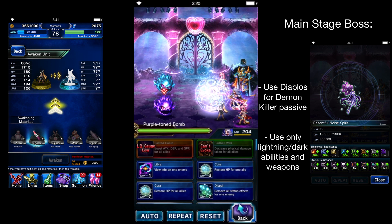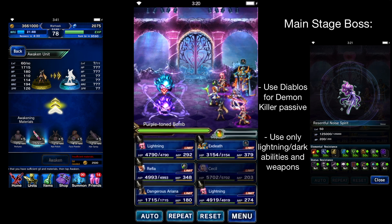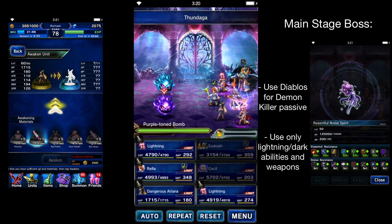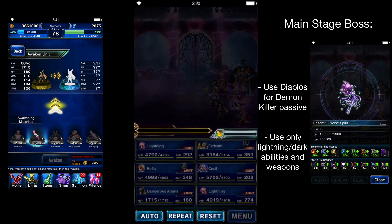For the little bombs, we'll go ahead and use Libra. Honestly you can just do Thunder on all of these, or Thundaga if you have Exdeath or any mage. They're pretty weak even on the last elite stage or the main stage of the event.